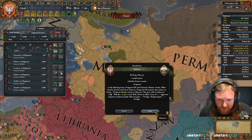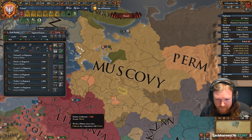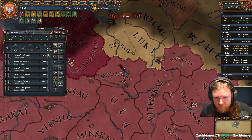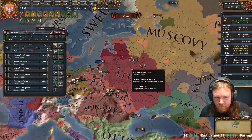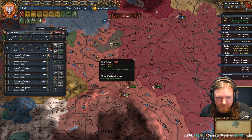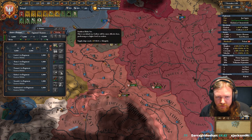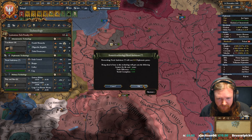Novgorod will cede one, two, three, four, five, six provinces to Muscovy. None of those had better be mine. Corellia, Luki, Sereka — no they're not. Well, peace is... war's over. Damn it, Novgorod. Just needed a little bit more patience and you would have come out of that one smelling of roses.